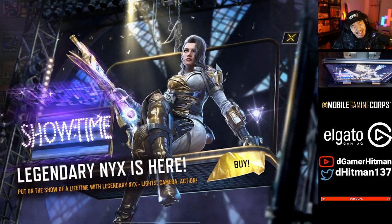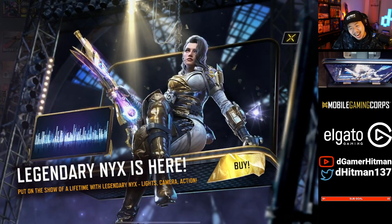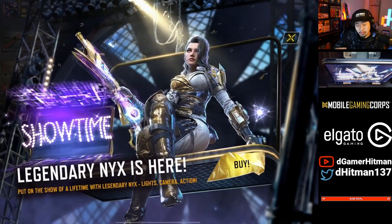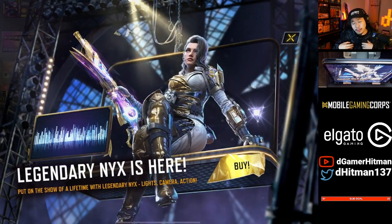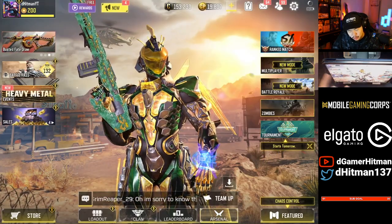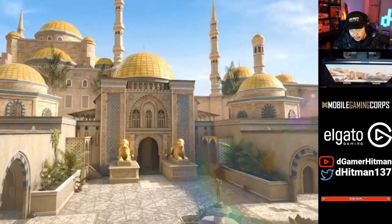Alright dudes, welcome back to the channel! Today we got a brand new lucky draw — I usually don't do lucky draw videos but this is a special one. We got the brand new legendary Nick skin, and also the legendary HSO. Being the legendary shotgun player that I am, you already know I had to go ahead and buy in. Let's draw for this and hopefully get it early.